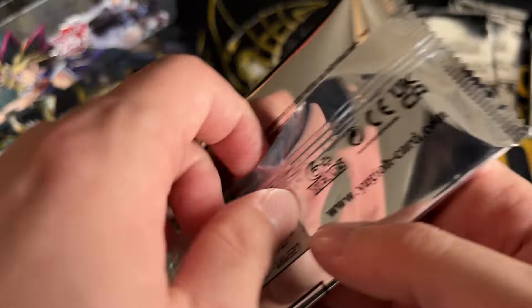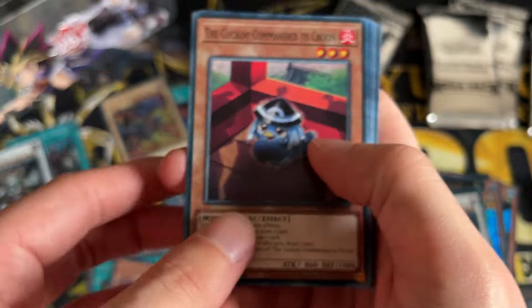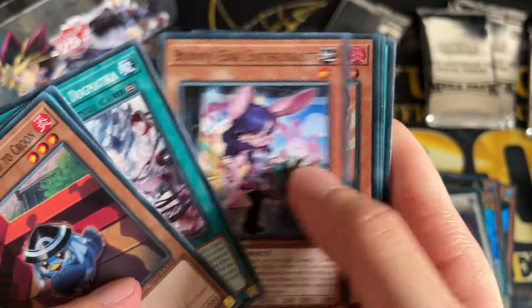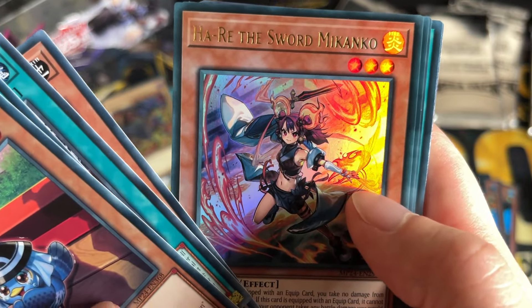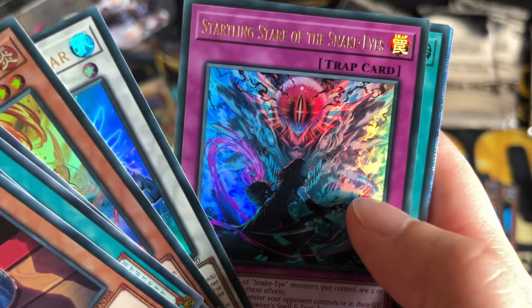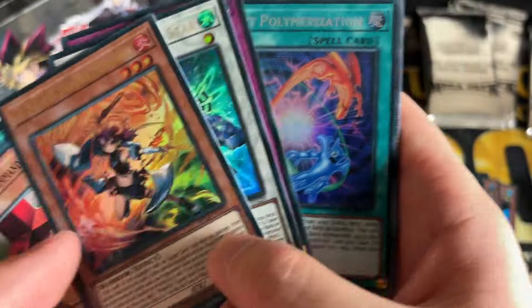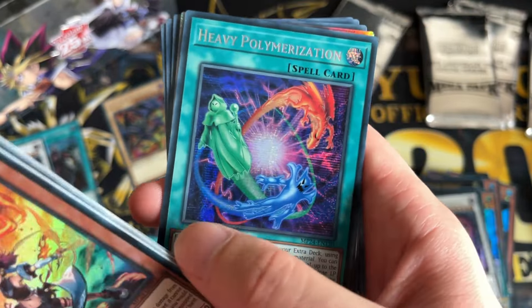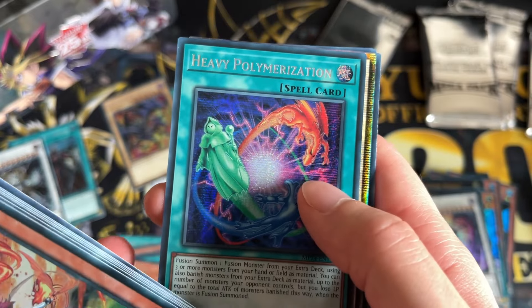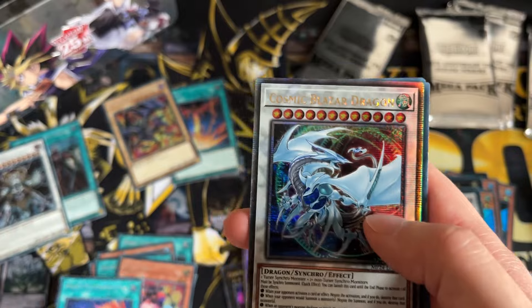Secret rare wise I do seem to be noticing more notable ones that I can identify. We have Ha-Re the Sword Mecha, Polystar, Star of the Snake-Eyes, Heavy Polymerization — this is one of the new cards they put in this set. I think I'm doing decently on secret rares, and Cosmic Blazer Dragon is our QCR.